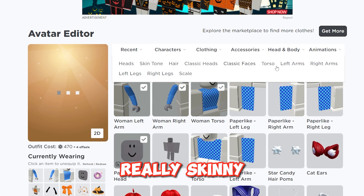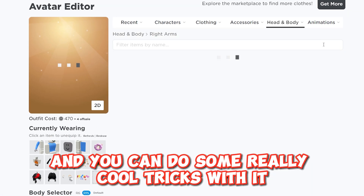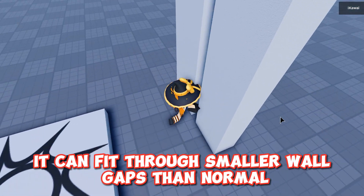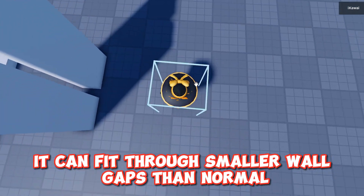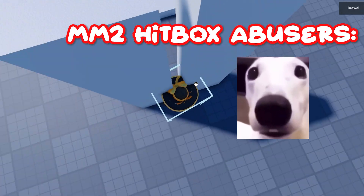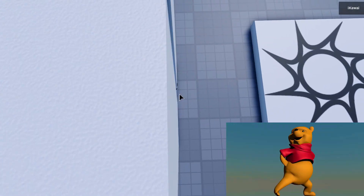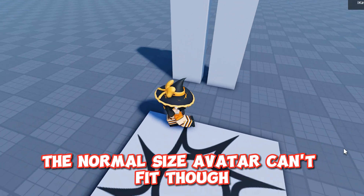It makes you really, really skinny and you can do some really cool tricks with it. Let's wear it and try it in game. Here, as you can see, it can fit through smaller wall gaps than normal — the normal sized avatar can't fit though.